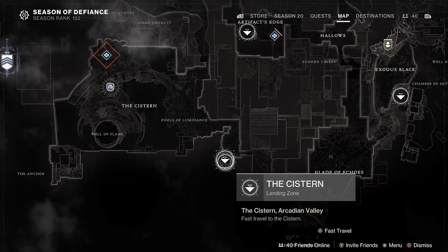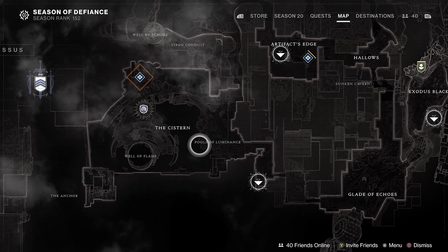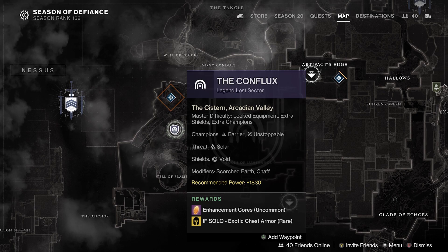This Lost Sector can be found on Nessus. Spawn in the south of the Cistern and drive forward. Head left across the Vex Lake to the far left side where you will see the Lost Sector on the side of the cliff wall.